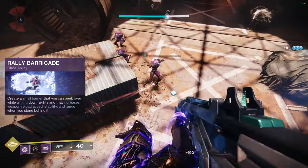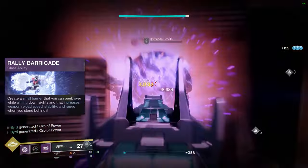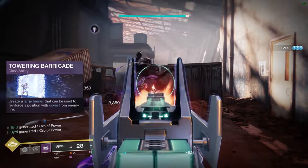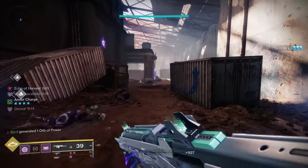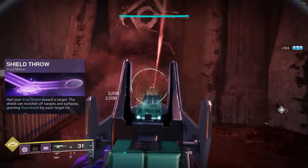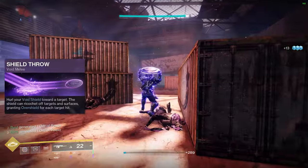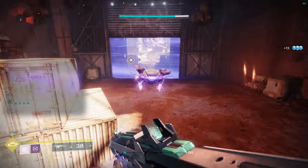For your barricade, you have Towering Barricade or Rally Barricade. Rally is much shorter and only covers about your knees, but its short cooldown is great for this build with Heart of Inmost Light constantly cycling abilities. Towering Barricade is better for cover and staying safe. For your jump, I recommend Strafe Jump for directional control. For melee, you have Shield Throw or Shield Bash — I recommend Shield Throw for range, though Shield Bash is great for big AoE damage.